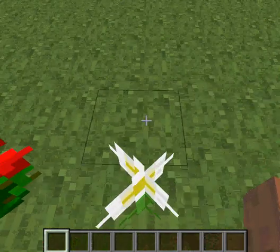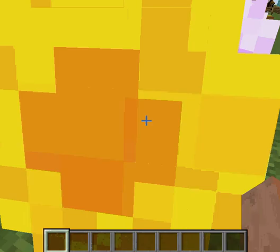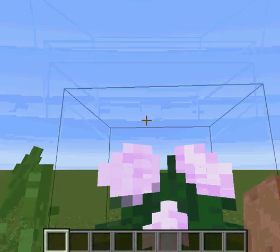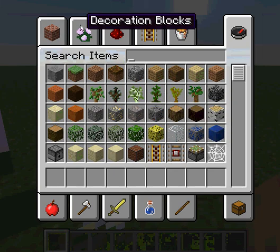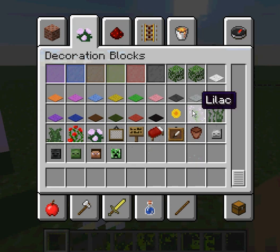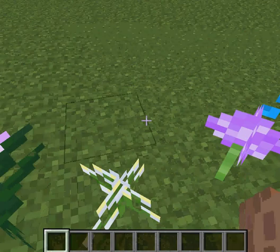This is the oxeye daisy — however you say it. And this is a sunflower. Looks awesome, looks epic! This is a peony flower, but I usually call it a Saturday winky.